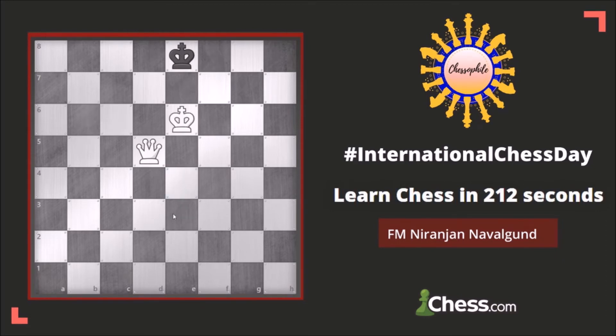Here's an example where you can checkmate with white in one move. You play queen a8 check and it's checkmate. There are three results possible in chess: you can win, you can draw, or you can lose. Instead of playing queen d5 to a8, if you play queen d5 to d6, it's a stalemate — the king cannot move anywhere but he is also not in check. This is something you must avoid when you are winning, otherwise you will only get half a point.